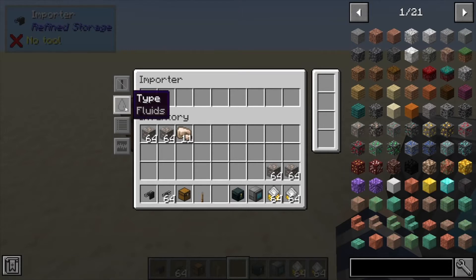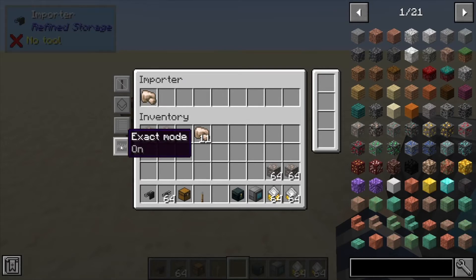Next we have Items or Types — you can basically tell it whether it only imports items or only imports fluids. After that we have Blacklist, so anything you put in here it's going to blacklist and not allow it to go through the system. Or you can switch to Whitelist and it'll only allow, say, raw iron to go through. So you have a couple different options there.